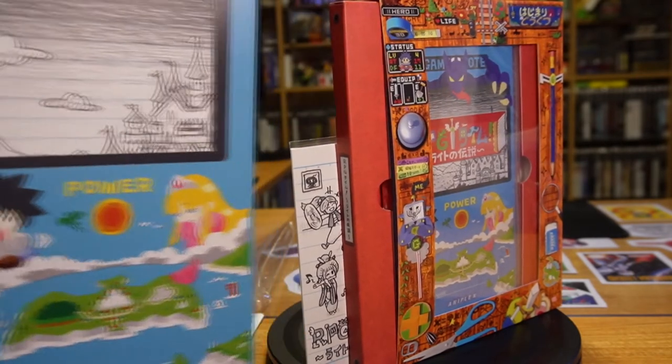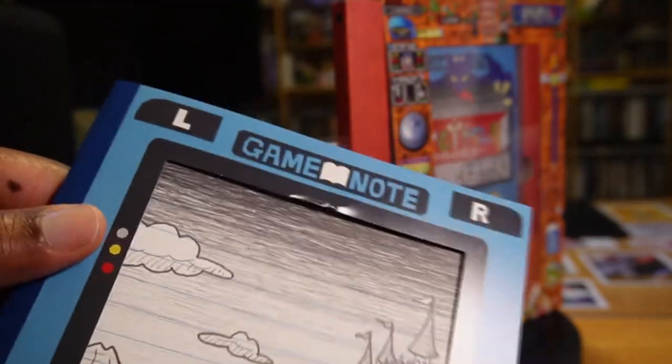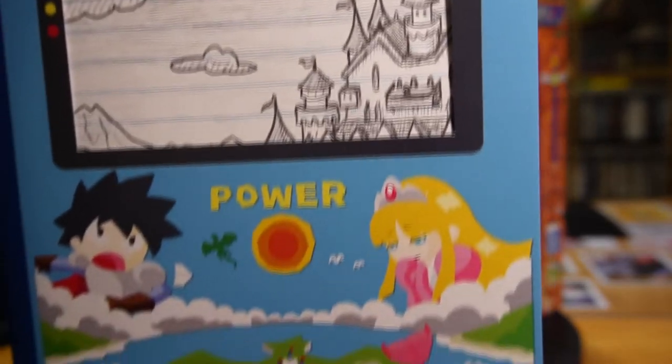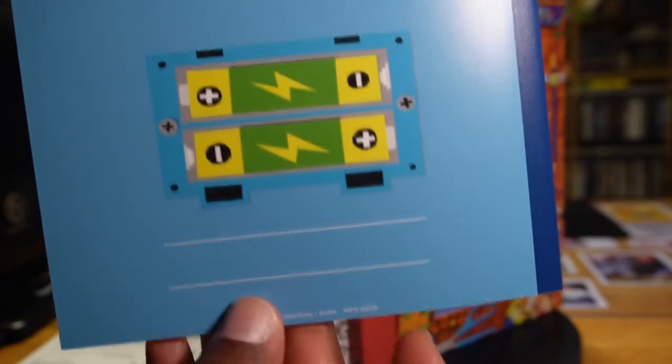Here's our notebook — the first page has that same picture we saw on the postcard poster. It's really nice, and after that it's just a series of blank pages. It's just a normal notebook that you can write notes in.